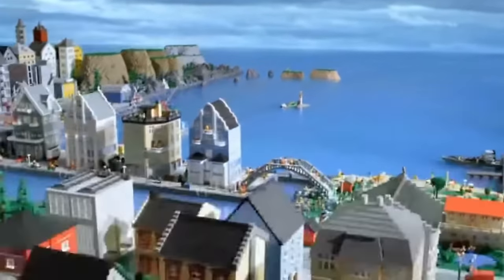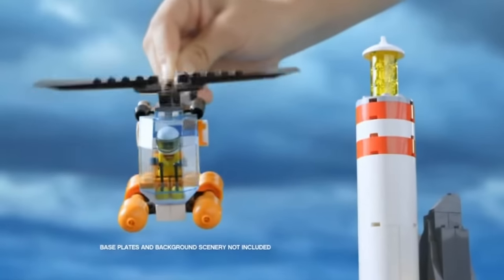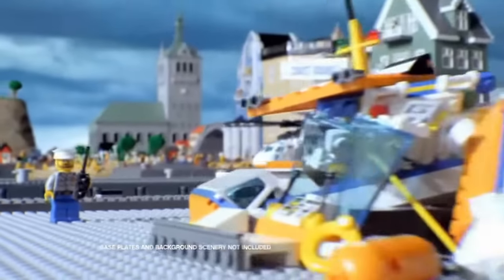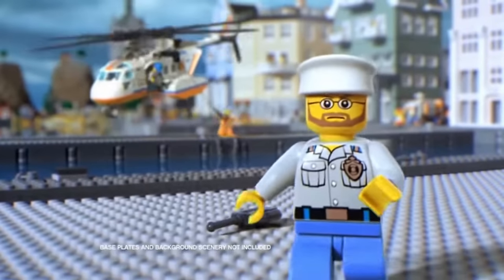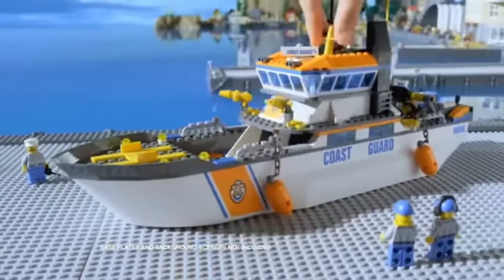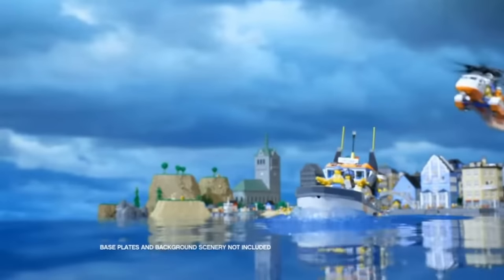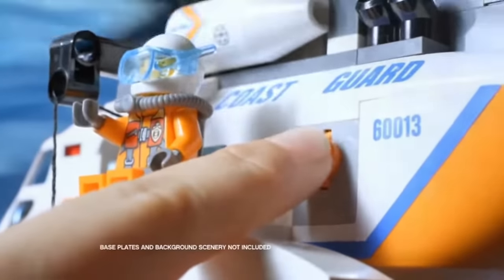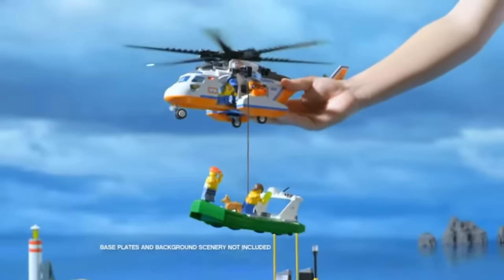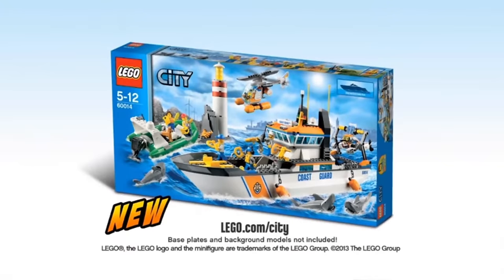In LEGO City, a boat is stuck and the sharks are getting close, but help is on the way. We need the Coast Guard Patrol. Build a high-speed patrol boat and hurry to the rescue. Fly in the rescue helicopter, use the automatic winch, and save the day. The new Coast Guard collection from LEGO City.